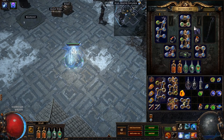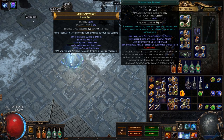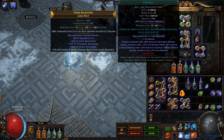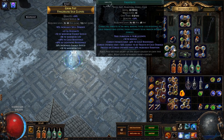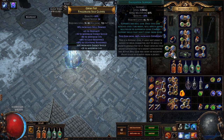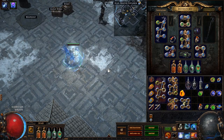Being an occultist, we can apply three curses to enemies at the same time. So I have Temp Chains and Enfeeble both linked to Blasphemy and Enhance for the increased quality gain, which greatly benefits Temp Chains and Enfeeble. My third curse is Frostbite — Frostbite lowers enemies' cold resistance by 44%, and it is linked with Faster Casting and Enlighten to lower the mana cost. It can cast relatively quickly and in a very large AoE.